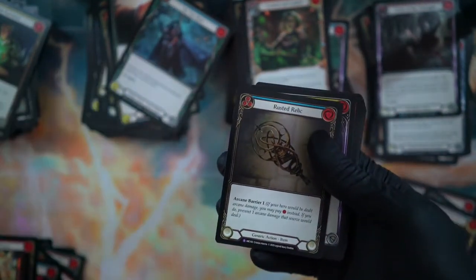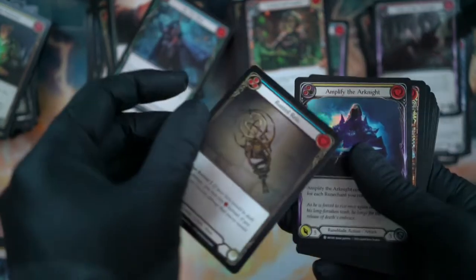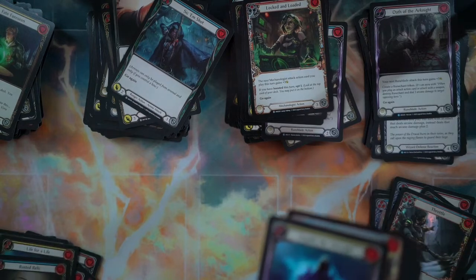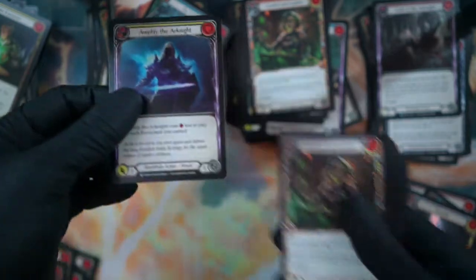Sometimes I pulled some clips — and we have a legendary! No, keep thinking — I'm like, 'Ooh, something different,' and then it's a super rare. So we got a Rusted Relic — that looks interesting, a generic action item. We have an Amplify the Arknight foil — that's super cool.